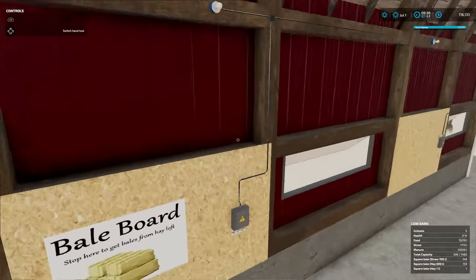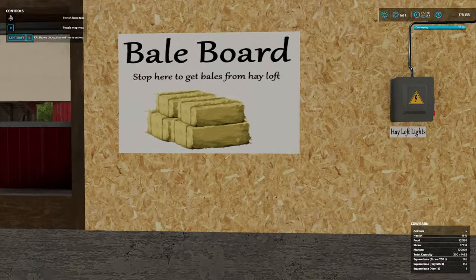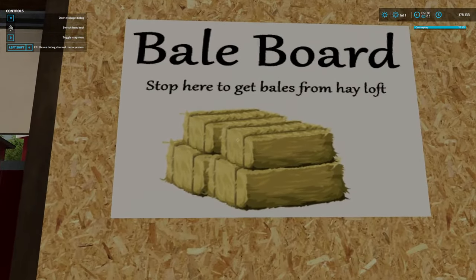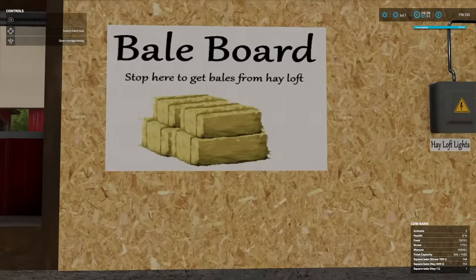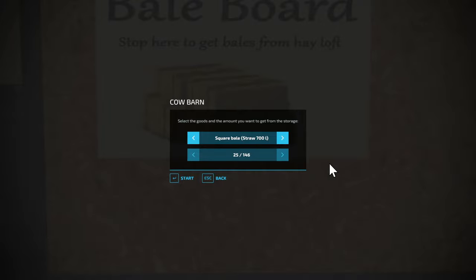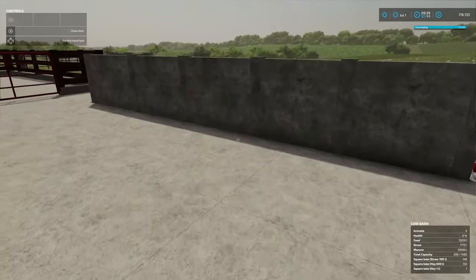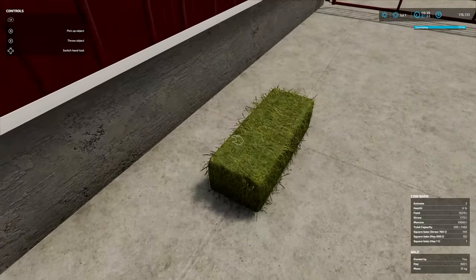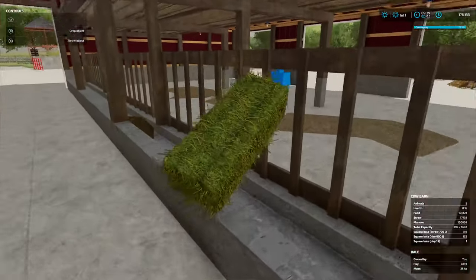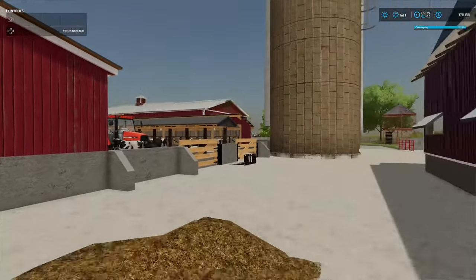So when you get bales up in the hayloft, you can come to this bale board. This is something I came up with — a bale board. So you stop here to get bales from the hayloft. If you hit R, you can select from the hay and the straw. It'll only take little bales. So let's say we want to get some hay bales down — our hay bales spawn right here. Then you can grab them and feed the cows, or throw them in your mixer, whatever you want to do.